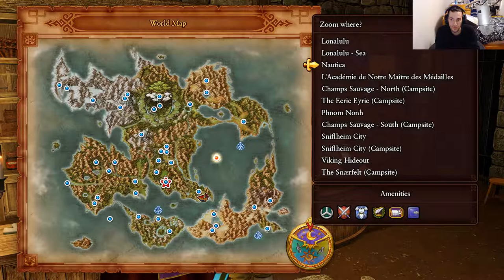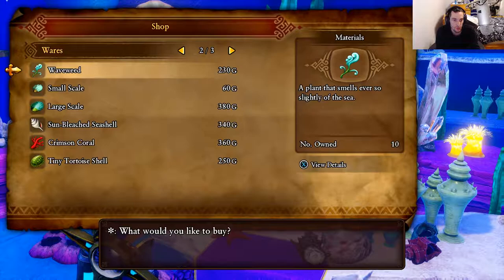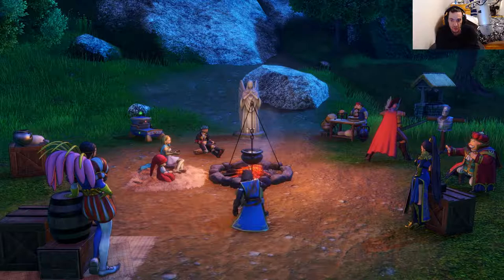Next we want to teleport to Nautica and head right to the item shop. Once you enter the item shop, we're going to buy Crimson Coral and Wave Weed — these are the two that we need for costumes as well. Then we're going to teleport to Coster Valor campsite and rest there, then talk to the merchant to buy Glass Frits — 250 gold each. You can also get Crimson Coral here as well.